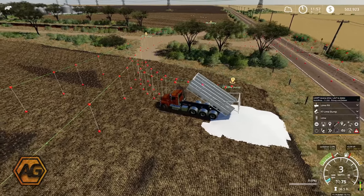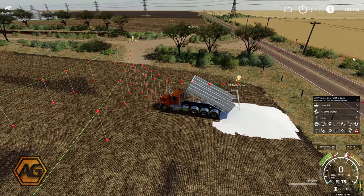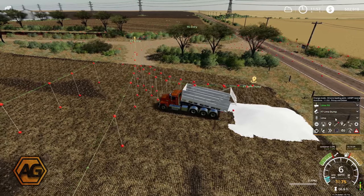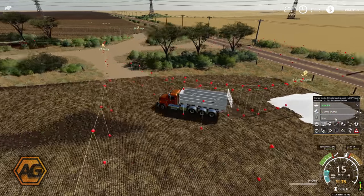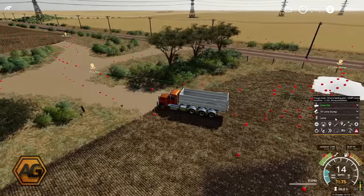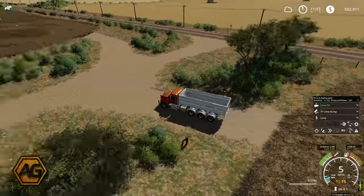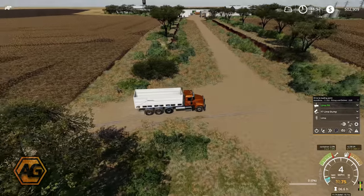Now that we're empty we should be able to tell the truck to go off to the lime fill and go and get filled up. We'll leave him to go and do another cycle, and we'll start working on the next phase, which is the spreaders.